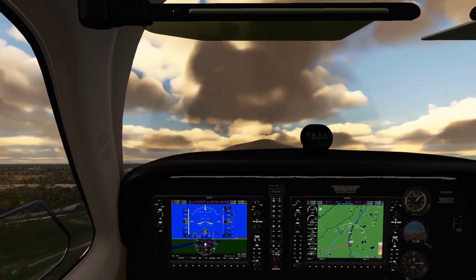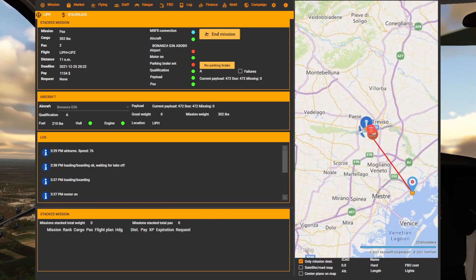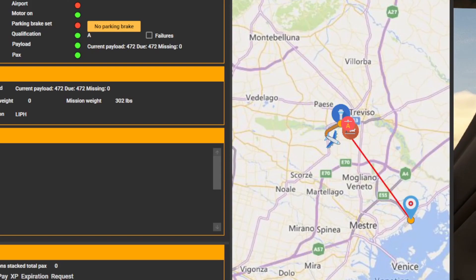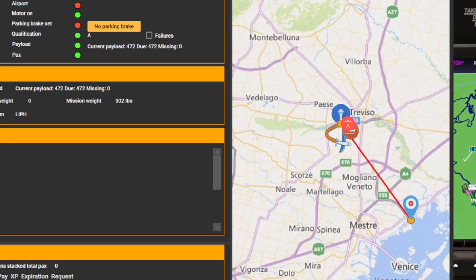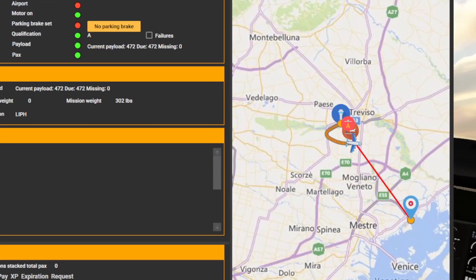Now that we are in the air, this is a good time to show that you can use NeoFly to navigate during the flight. On the map there is a red line going direct between the two points, and breadcrumbs show the flight path of your current flight. This comes in handy during rescue and fire missions, because you aren't flying directly to an airport — you first need to find an arbitrary point, drop off the emergency responder, and then find somewhere to land.